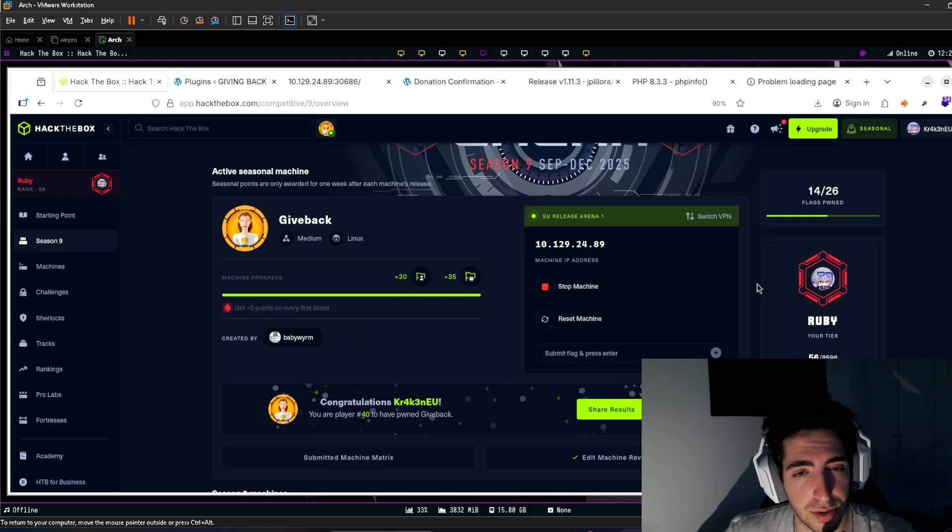For privilege escalation — this is where things got a little too complicated. I managed to complete it because the machine creator, baby_worm, gave a hint on the Hack the Box Discord: administrators are humans, they make mistakes, they do copy-paste mistakes. So I started thinking about password reuse. I went back to all the passwords from the WordPress config, MySQL, MariaDB files, and one of those passwords worked.